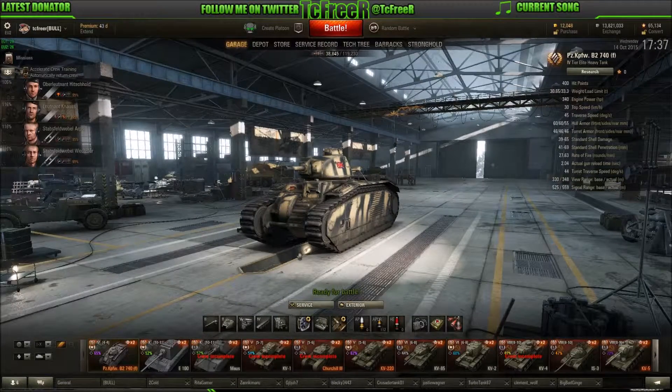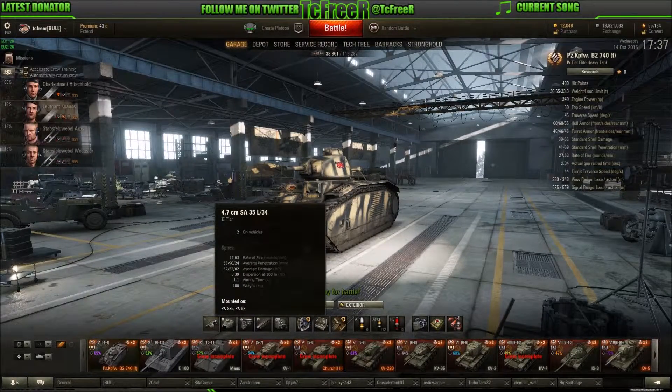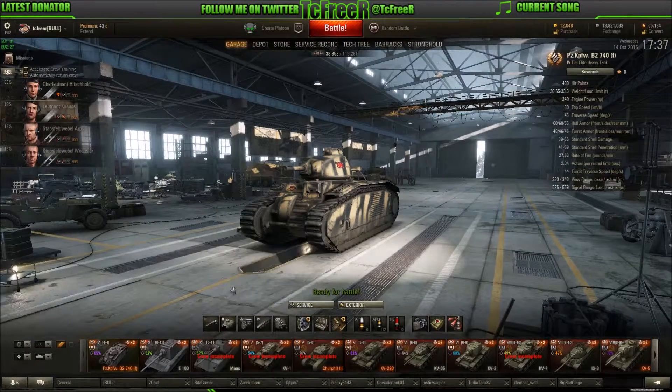As was pointed out by somebody in my Maus review, 0.38 isn't that great. A lot of people — and I'll hold my hands up, I am one of them — fit nothing but APCR ammunition into this vehicle. However, you can make a profit with just APCR, but you do need to be doing a decent chunk of damage. The gameplay I've got to show you doesn't actually make any credits, because I used one of the large consumables which cost me 20,000. Otherwise I would have made 13,000 credits, even with the APCR I fired.